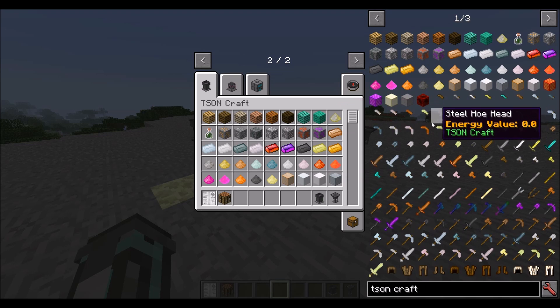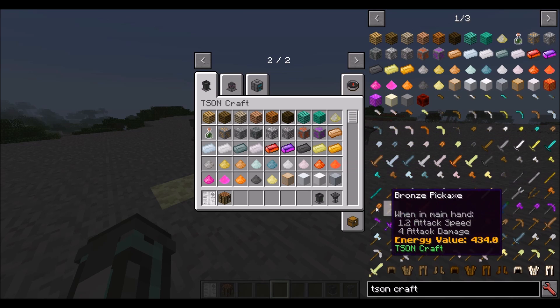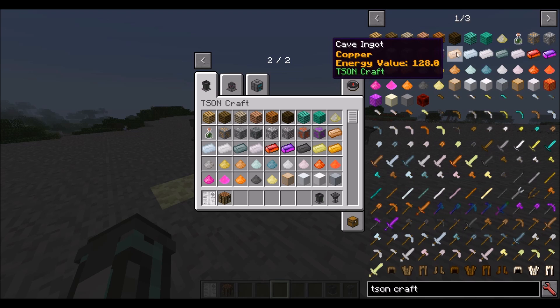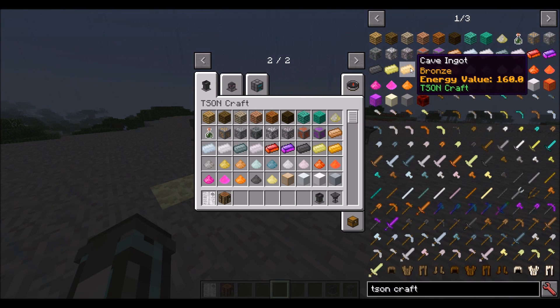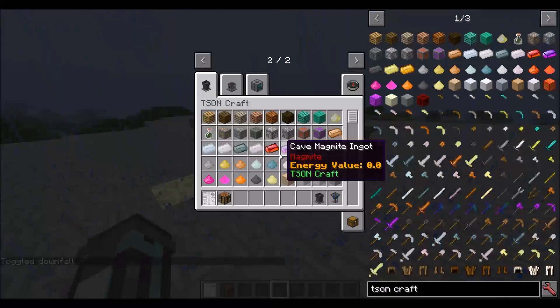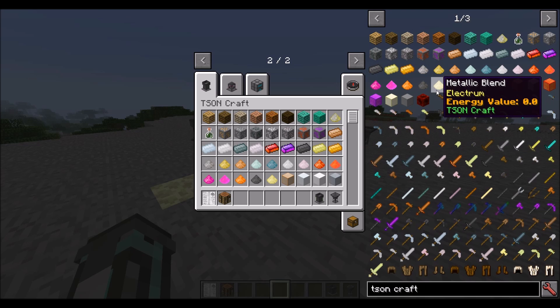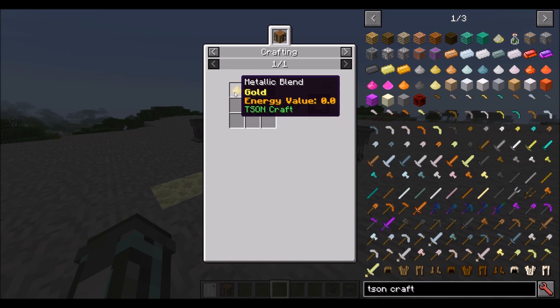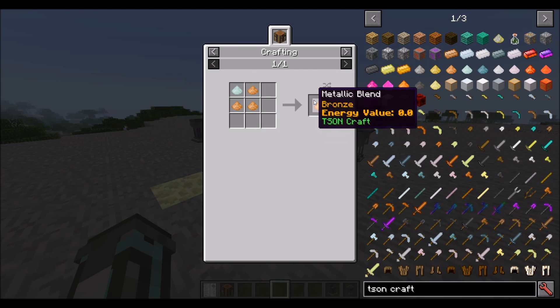You can make tools using this system — all sorts, basically all of them — for any of the materials I've added, which include copper, tin, silver, lead, and aluminium. To make the more advanced alloys like Electrum and Bronze, you can make metallic blends for early game before you get your alloy furnace later on. You make Electrum by combining a gold blend with a silver blend to get two Electrum, and for Bronze you take one tin and three copper to make four Bronze.